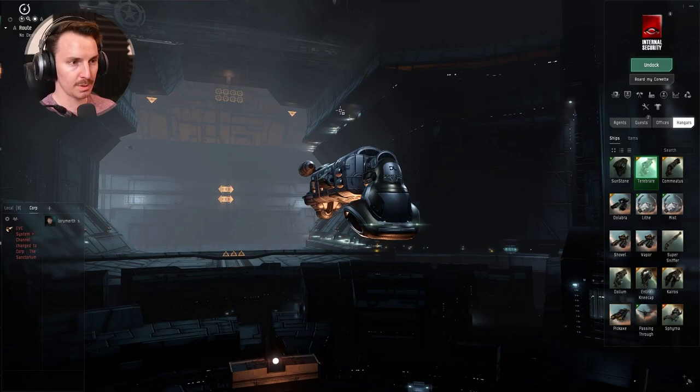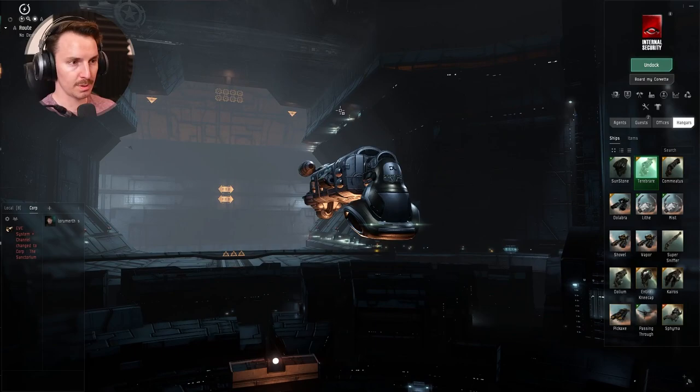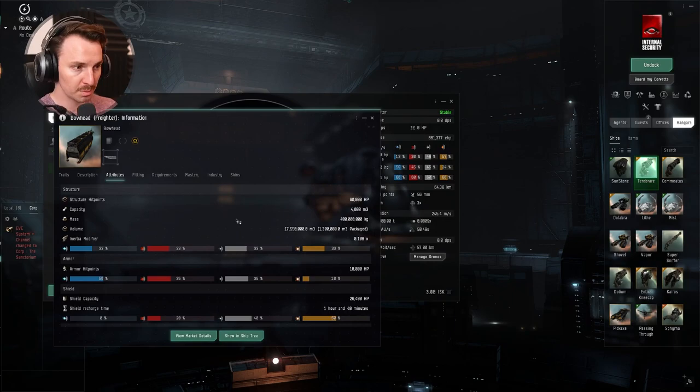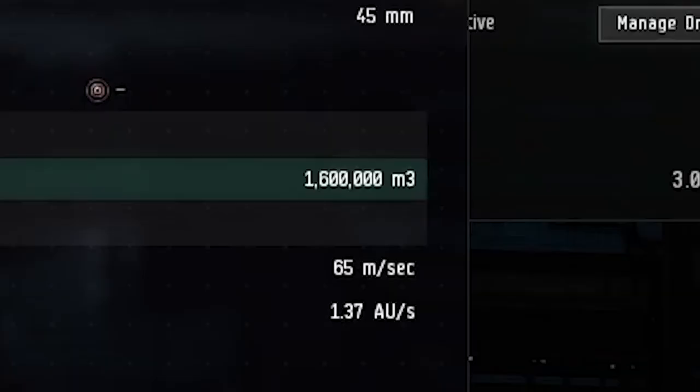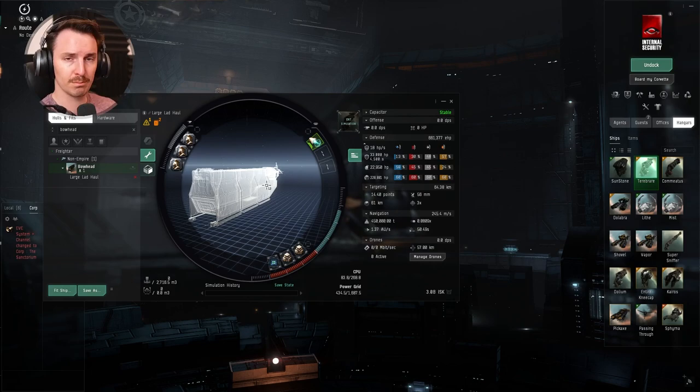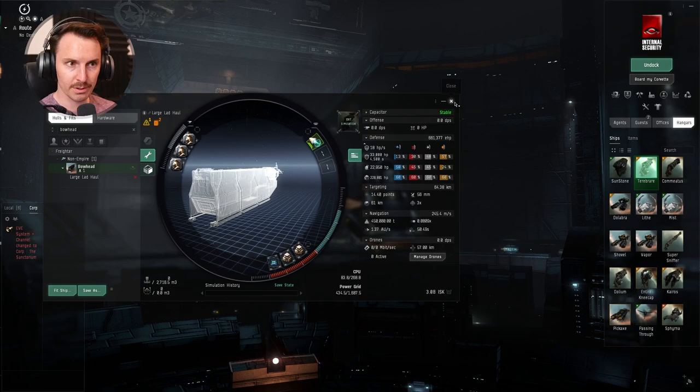There's one more ship I want to talk about that is the best ship for certain scenarios: the Bowhead. The Bowhead is a capital ship meant to carry ships — a hauling ship meant for ship-carrying. We've got 1.6 million M3 in the ship maintenance bay. You can take a marauder; I believe you can fit two marauders in there at once, depending on the marauder. You can fit multiple battleships, cruisers, frigates — all that good stuff.